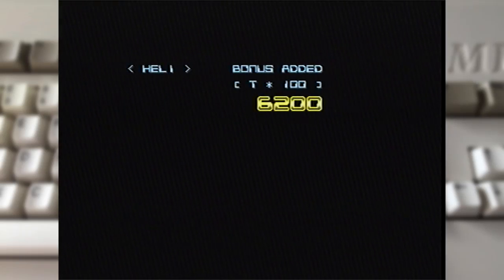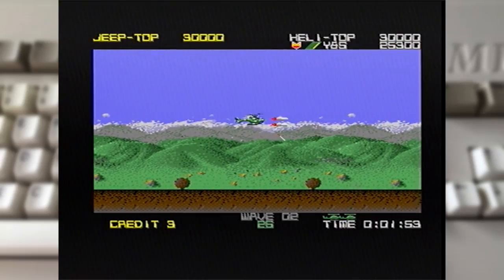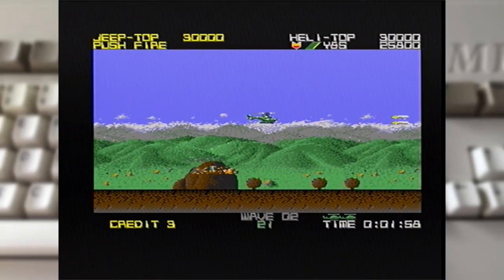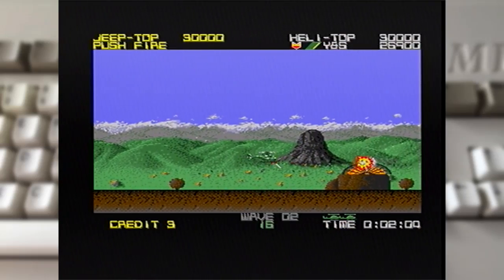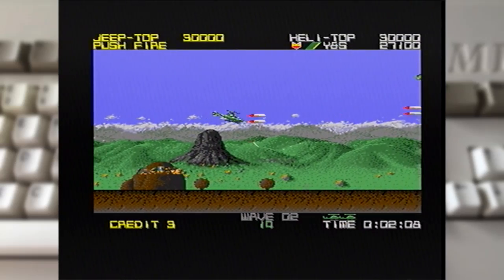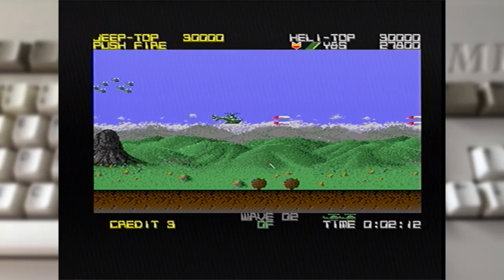For the heli you've got your primary fire shooting forward and a downward shot. For the jeep, you have a little cannon that can arc 180 degrees on your back. It's nice straightforward controls. I really love the graphics here. I grew up with the C64 version and that was amazing - it scored 90-plus ratings in the mags, and so did the Amiga version.